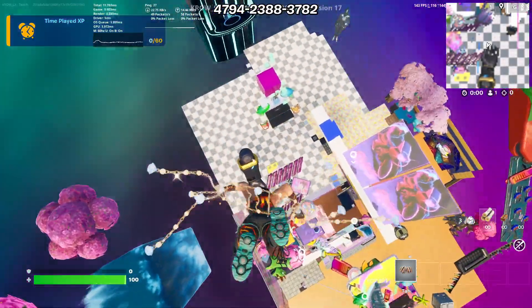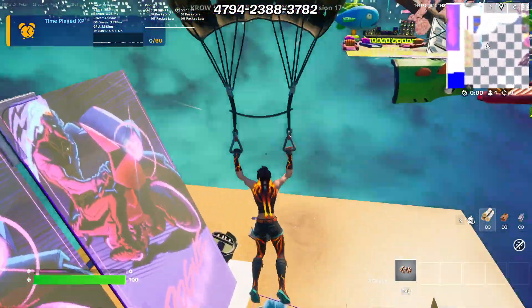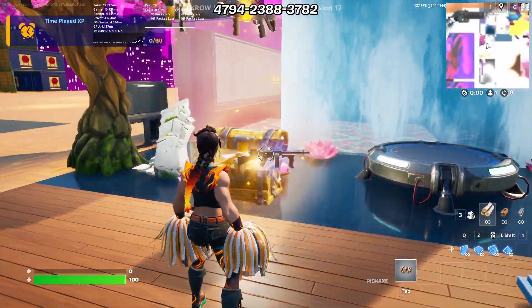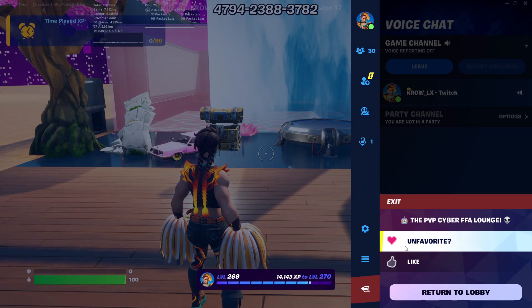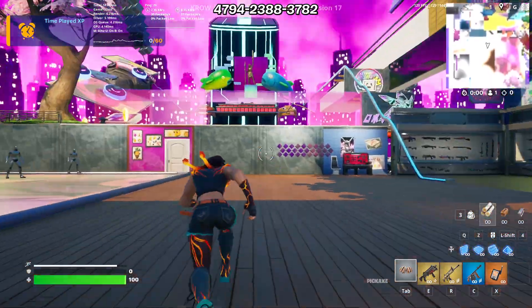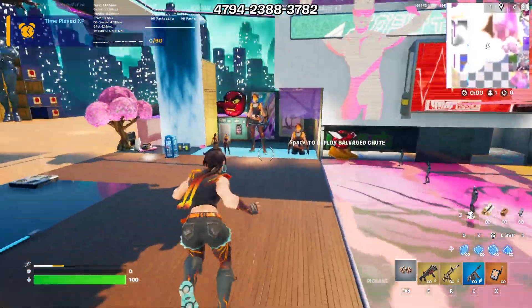We are in Creative — got the floating animation, let's hit it with a dive. I'm rocking the Salvage Shoot glider, which looks pretty insane on this skin and fits the vibe. The code to this map will be in the pinned comments below. Let's get this review started.